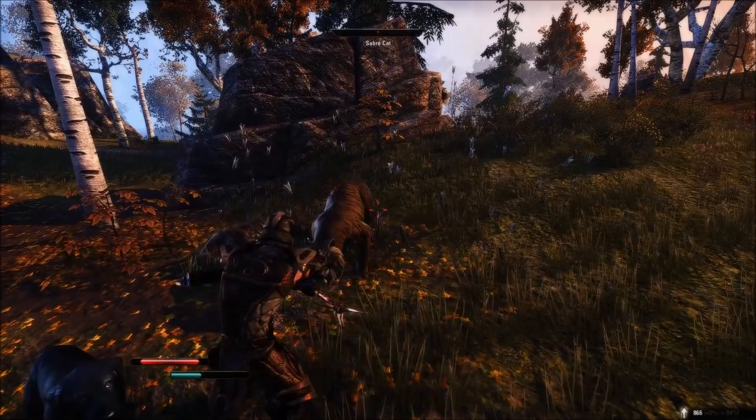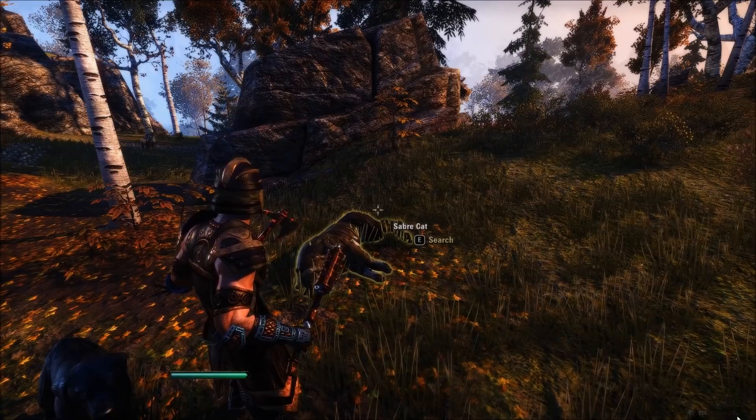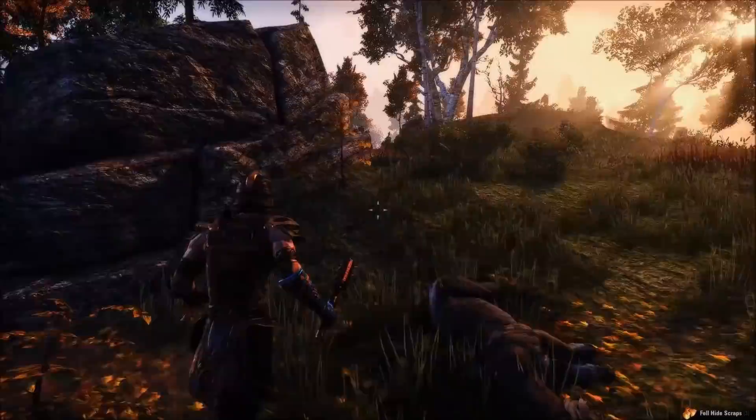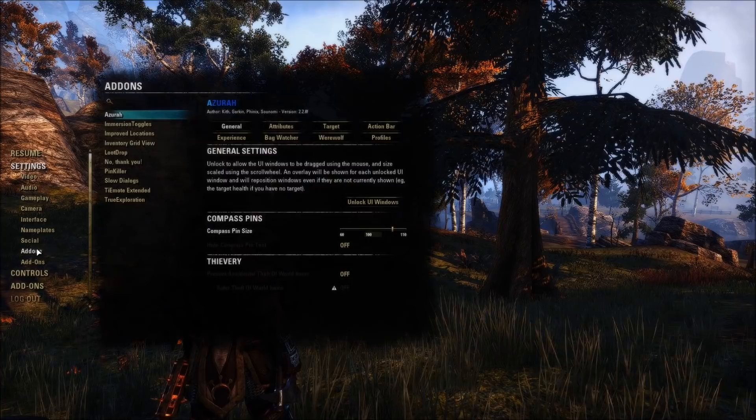There you go — it popped up at the bottom. I gained 866 experience points, which puts me at 94% of the way through my experience bar. If I open up my character window, that's about right — 94%. So it's a great way of accurately seeing how far along you are progressing in your level.